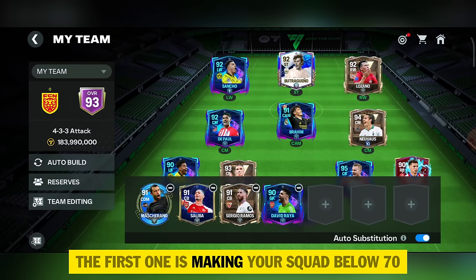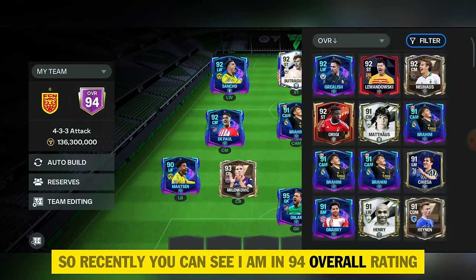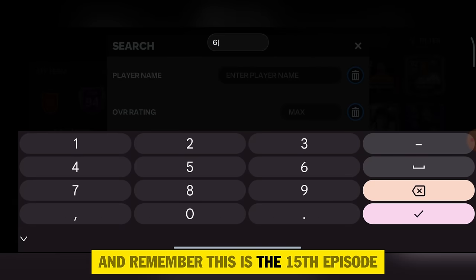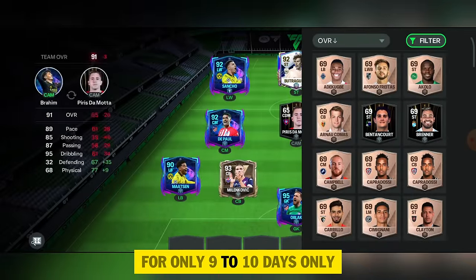Don't think about buying 88 or 89 rating players from the market — you will be looted by EA. Only try this pack if you have enough materials. Before opening, I want to apply one of the most hyped tricks in the FC Mobile community: making your squad below 70 overall rating. Right now I'm at 94 overall rating. I started this account 15 days ago and have actually only ground it for 9 to 10 days, already reaching 94 rating.